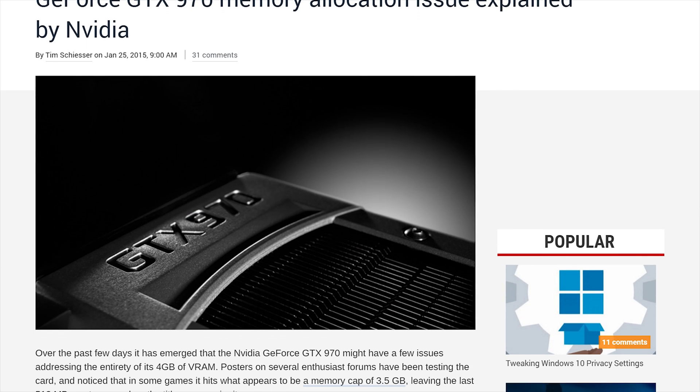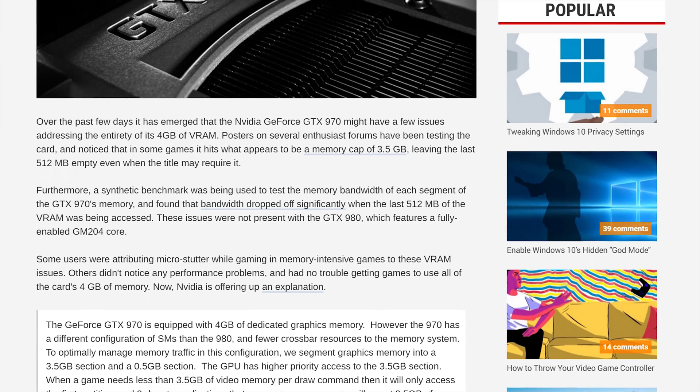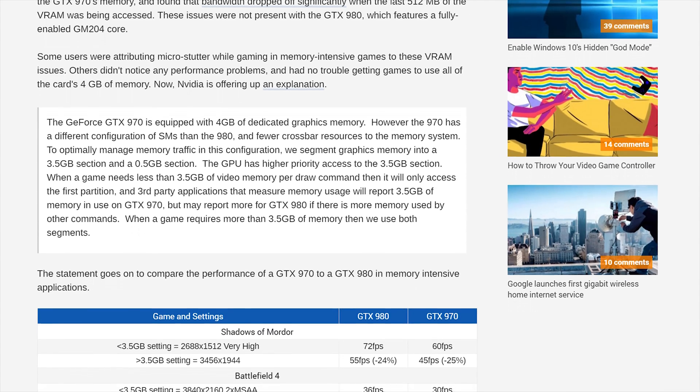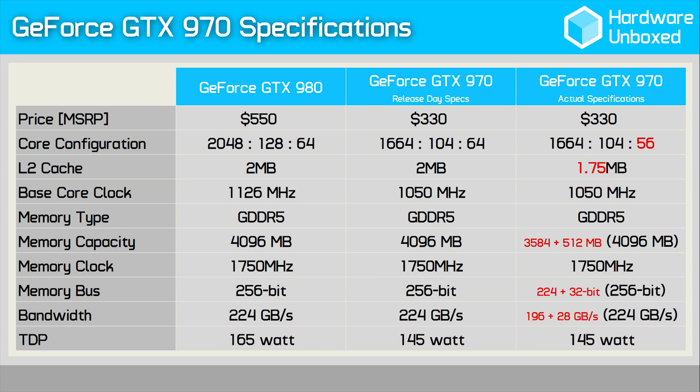None of that sounds controversial or drama-infused at all. That came shortly after the glowing reviews, when it was discovered that roughly 13% of the 4GB VRAM buffer was partitioned off, limiting that memory to a much narrower memory bus. The card was advertised to have the same 256-bit wide memory bus as the GTX 980, resulting in a bandwidth of 224GB per second. However, due to the core configuration this wasn't possible, and rather than risk harming the card's marketing potential with a 3.5GB buffer, Nvidia awkwardly tacked on another 512MB using a narrower 32-bit wide bus. So while the card did technically have a 4GB VRAM buffer, it wasn't capable of the performance claimed — the GPU was limited to 196GB/s from the primary partition and just 28GB/s from the smaller half-gigabyte partition.